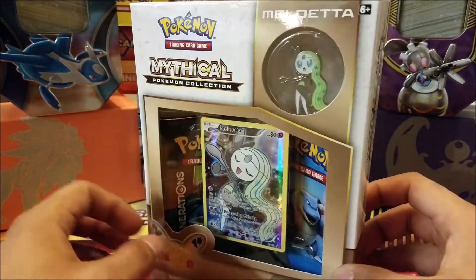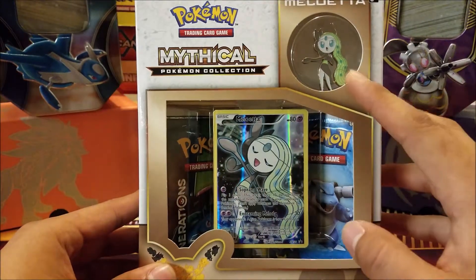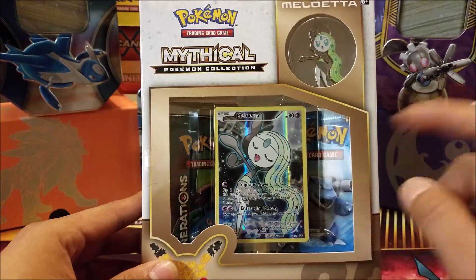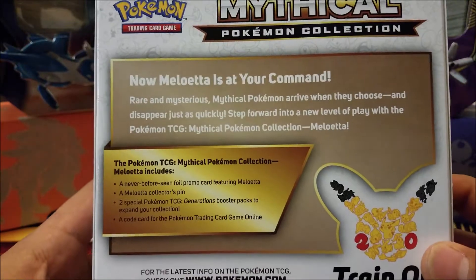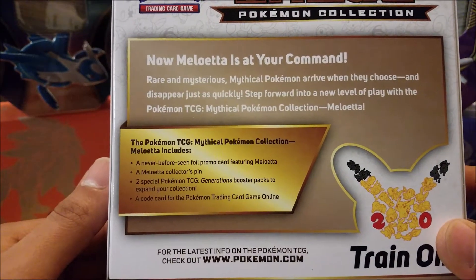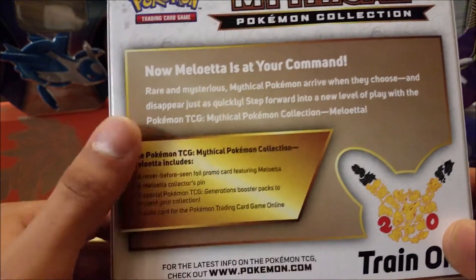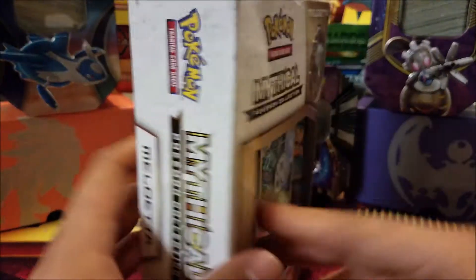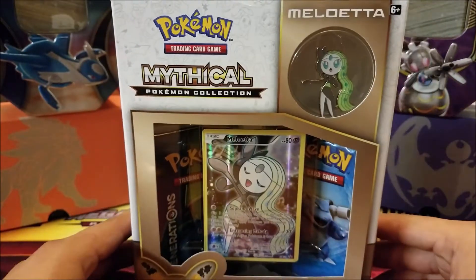As we see here, the box comes with the Meloetta pin, Meloetta promo card, and two Generations booster packs. We take a look at the back of the box — pretty much the same language as the Genesect but with Meloetta, same contents as before and so forth.